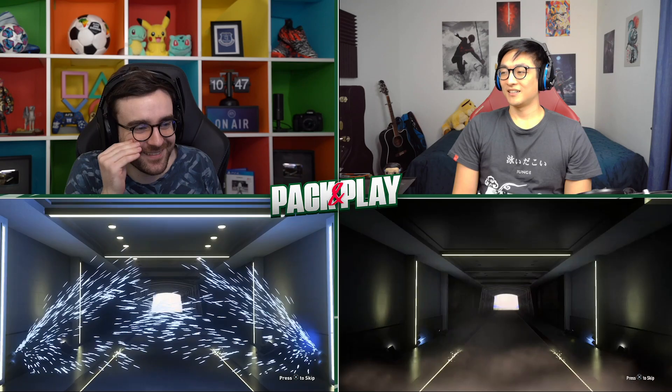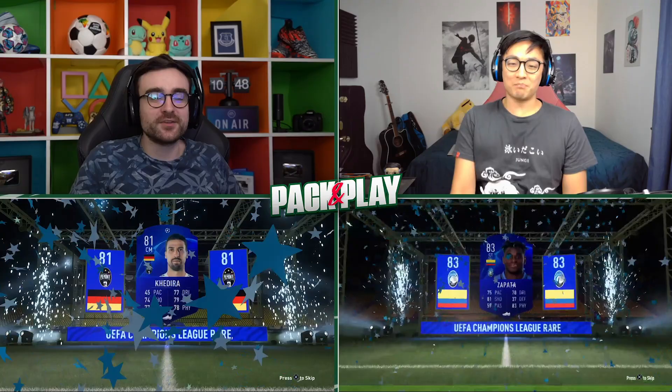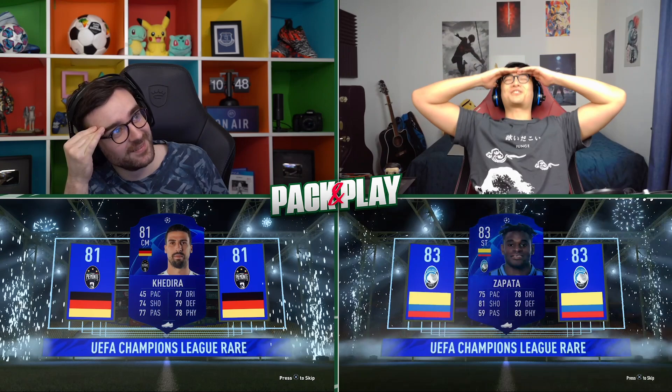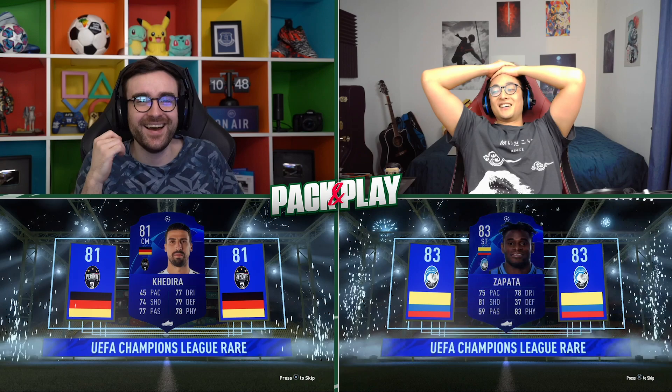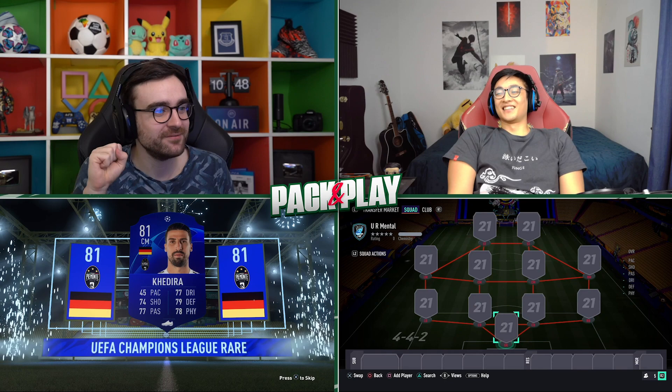German centre mid — is that Muriel? Oh thank God, yes it's Muriel! Oh wait, it's Zapata. Another Colombian striker from Atalanta. I don't want Zapata. At least I can perfect link him to Muriel if I want to. Then mine is German centre mid — it was Kadira. That's not a good player at all. Should we jump over to the squad and get going with the team?